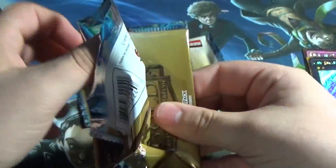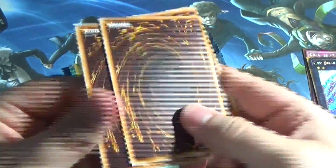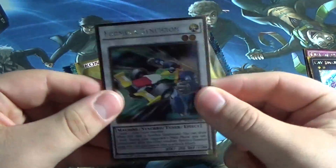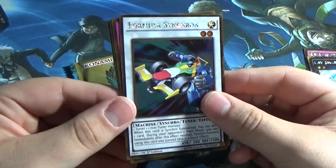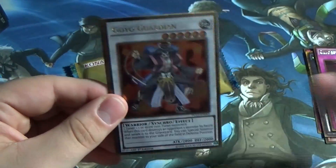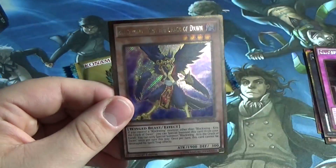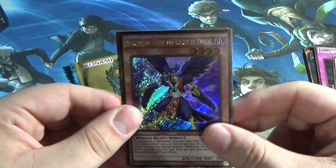Formula Synchron again — okay, that's great. Ceasefire! Meh. Goyo Guardian! Sweet! I always loved the good Goyo Guardian. And then another Zephyros — Crisp the Crack of Dawn.